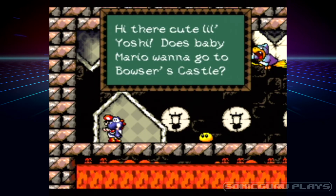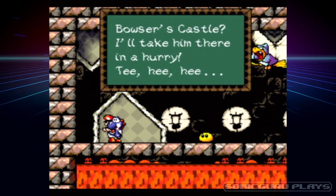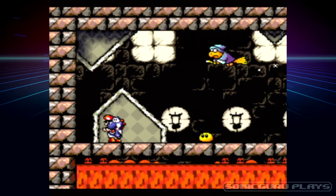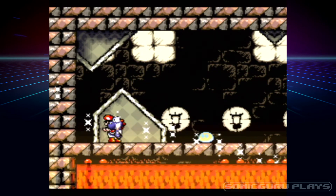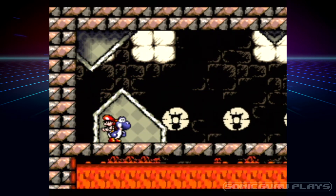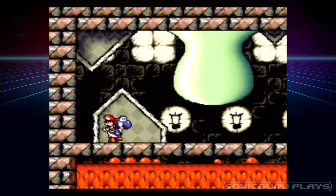Nice kidder there, Yoshi. Does Baby Mario want to go to Bowser's castle? I'll take him there in a hurry! He he he he he! Just don't ask what these voices are. When you become a father, it's like all the silly voices you ever did as a child in someone's classroom — you just all of a sudden just...